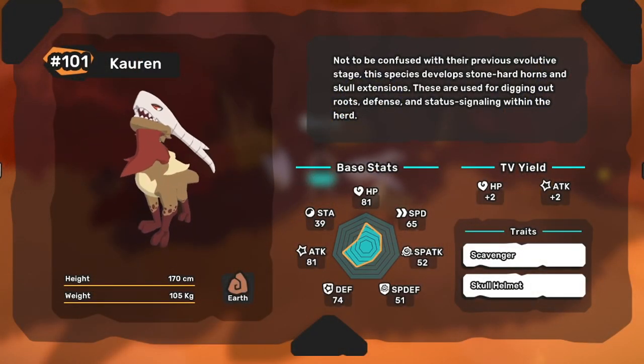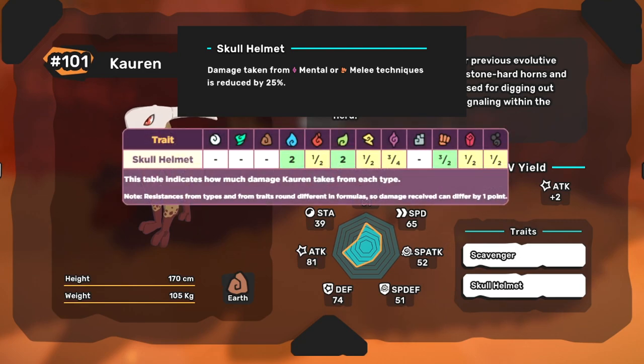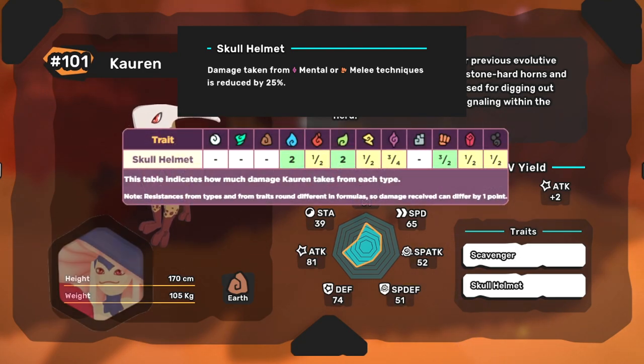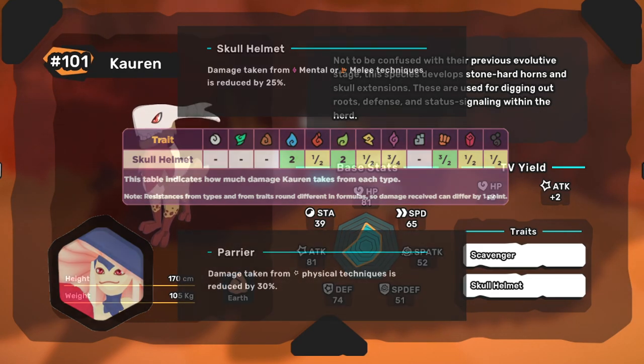Corrin is a Mono-Earth type Tem. Their two traits are Skull Helmet and Scavenger. Skull Helmet is a trait exclusive to Corrin, making them take 25% less damage from melee and mental type moves. It's comparable to Mushuk's Perrier trait as far as damage reduction goes, but it's much, much more situational.